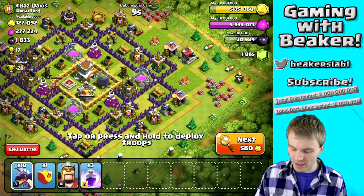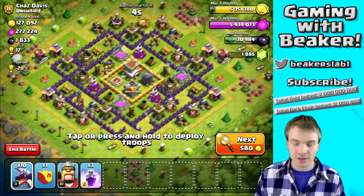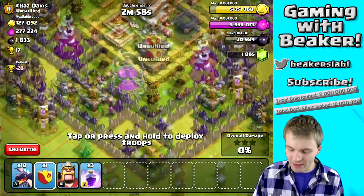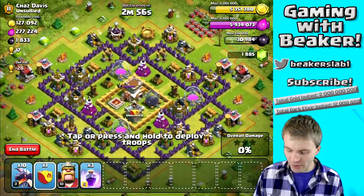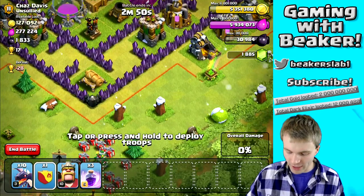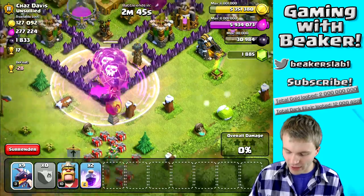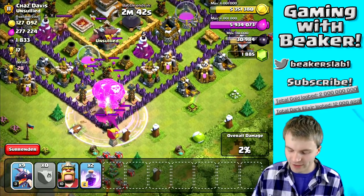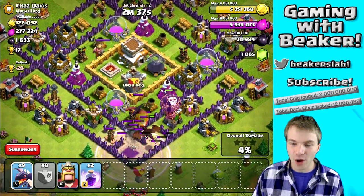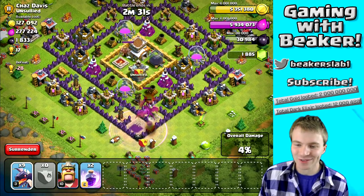Let's get in here with some balloons. I think if we start at the bottom, that will also lure the enemy clan castle, so let's do that. I'm wondering what's right here — probably Teslas — and they'll probably slow me down as I try to get to that air defense, but we're gonna use a rage spell so we should be okay. Here we go: clan castle, rage spell, we'll put a dragon in as well. Looks like we weren't able to take out the air defense — there's a dragon in his clan castle too.